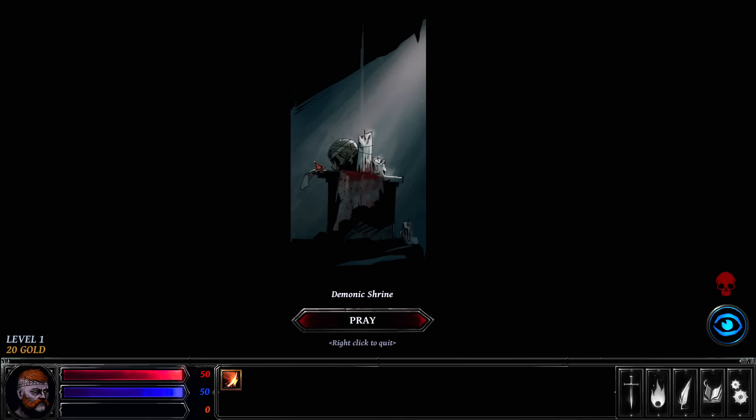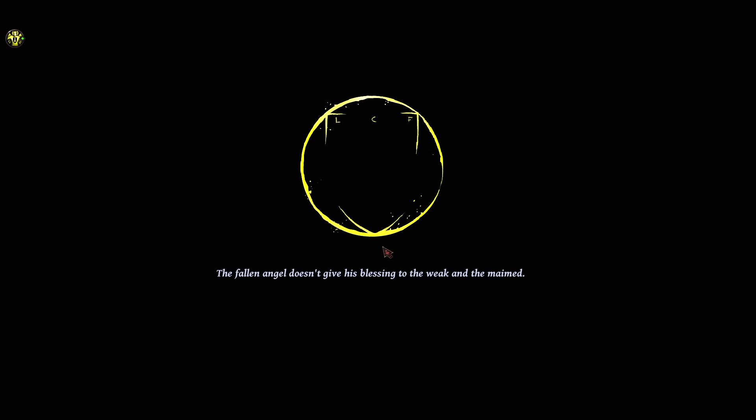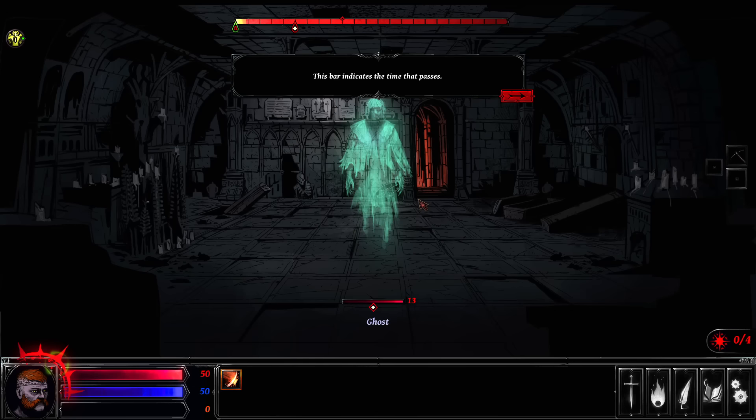The artwork is just utterly fantastic in this game — it's a very, very good-looking game. There is a demonic shrine and we will pray to it. We can summon Baal, Lucifer, or Barreth — Lucifer the fallen angel gives plus ten percent armor for the rest of the dungeon, so we'll go with old Lucy. These little icons turn red after you interact with them. It looks like we've run into a random fight inside the dungeon.